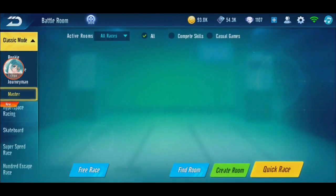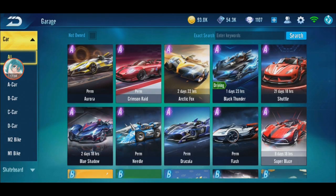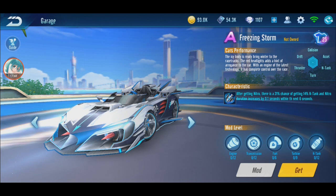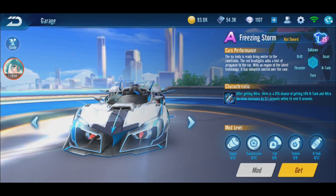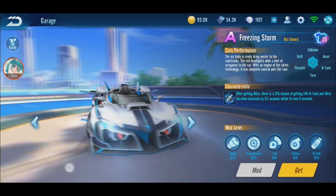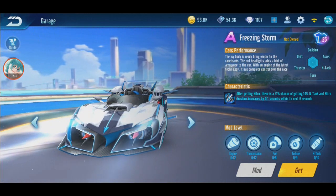I think two rounds is enough because I want to do two cars in one video. Next up is Freezing Storm. I cannot get it yet, so I'll explain it. There's a 21% chance of getting 14% N-tank, and nitro duration increases by 0.1 second for the next six seconds when you get a nitro. Once the ability triggers, you have an N-tank for 14%, and nitro lasts slightly longer by 0.1 second only. Sadly this car is actually a tier 6 car, below Leap — so it's not really that great.